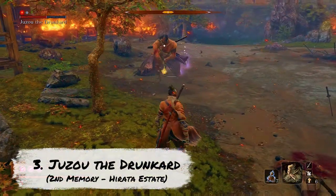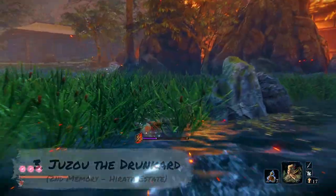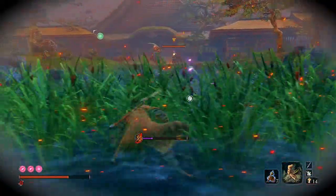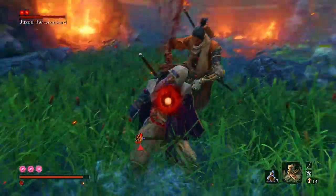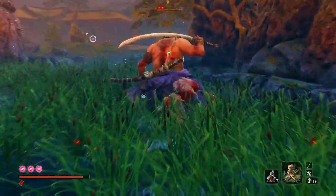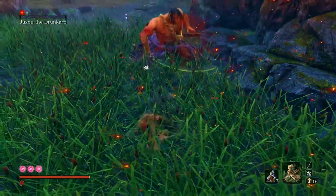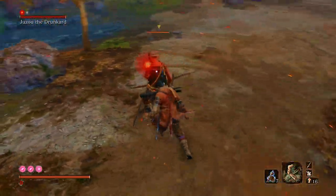At number 3 is Jozoa the Drunkard and the weak poisonous arrow bandits. This is the hidden version in the second memory of the Hirata Estate. Initially you can lure out the ninja next to the boss with a whistle tool, and once again you may think this is the enemy to turn into a puppet, but it's actually the weaker enemies that are the star performers of this show. If you then leave the area and return, you can get that all-important stealth blow for Jozoa's first life, which isn't possible if you puppet the ninja. Immediately after, you can turn these two weak arrow bandits into puppets.